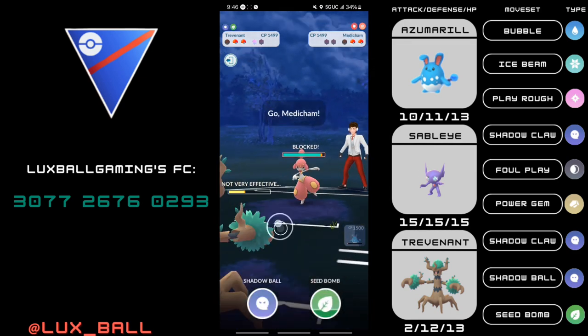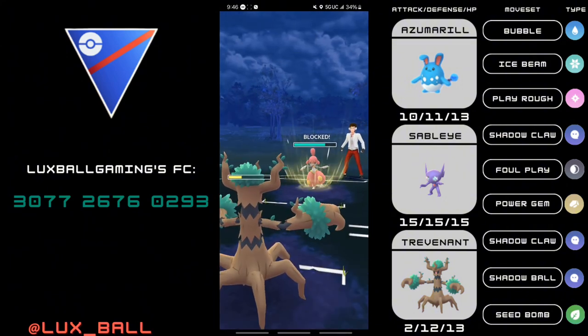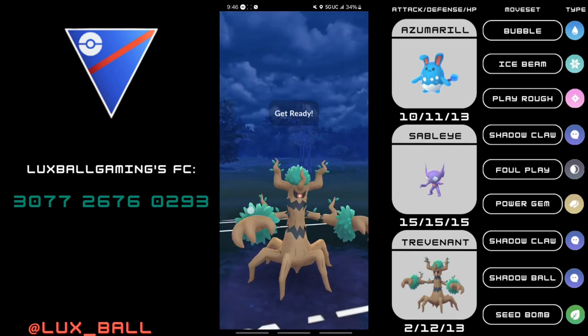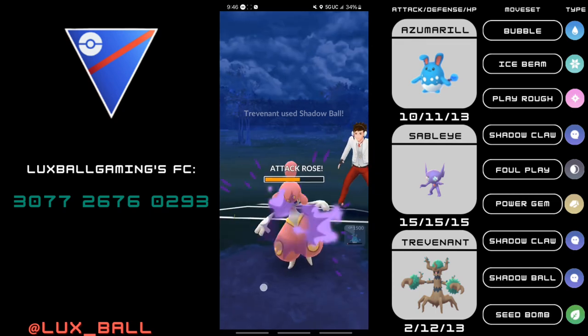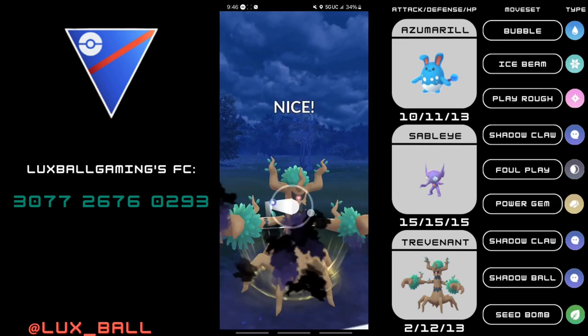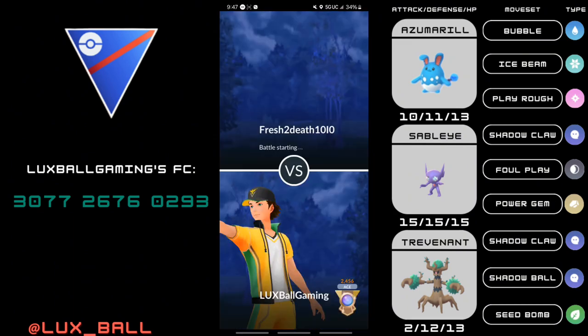In comes the Bassidon, and they switch into their Medicham. I think they had more energy than I thought — this is only a Power Punch. I can CMP tie to the next Power Punch, but I had 100 energy. We Shadow Ball the Medicham, then Shadow Ball the Bassidon. And just like that, Trevenant gets a 1v3 against another fast move-based team.